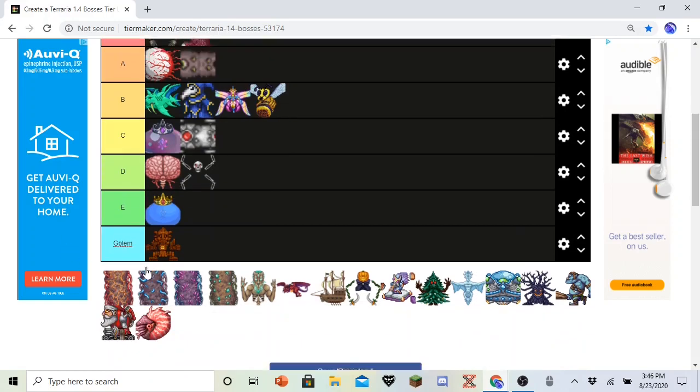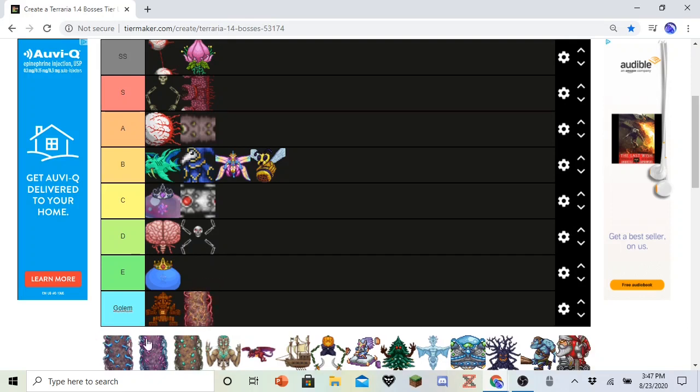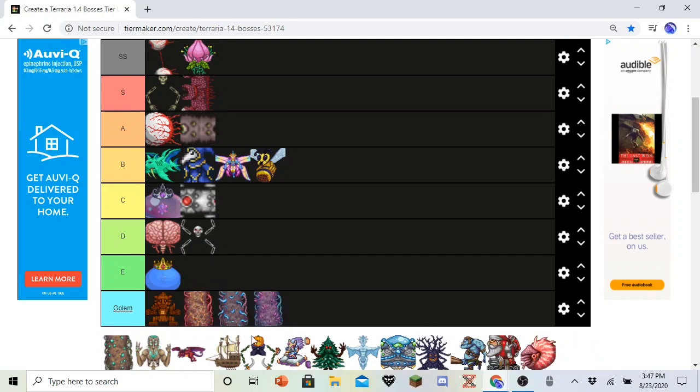Now we're getting into the Pillars. My opinion on the Pillars hasn't changed — worst event in the game. I don't like that you have to kill 50 enemies for each pillar to kill them. But the weapons are good. That's all you do the Pillars for, besides summoning Moon Lord. So I'm going to put them in Golem tier, because I don't like them.